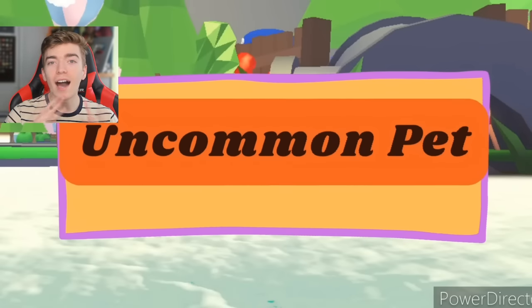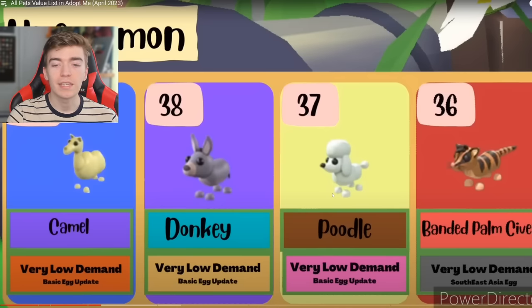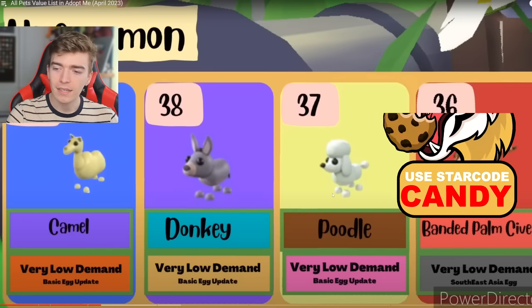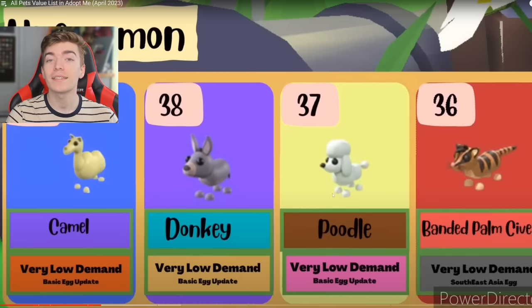Up next we'll find the uncommon pets. The most common uncommon is a chocolate labrador, shortly followed by a fenix, then a puma, and then the lovely snow cat, which are all from the retired egg — which wasn't always retired, it just used to be in the pet egg. Then we have the camel, the donkey, the poodle, and the banded palm cibet. Don't really know what that animal is, but it's out of the Southeast Asia egg so you can still get a bunch of them.